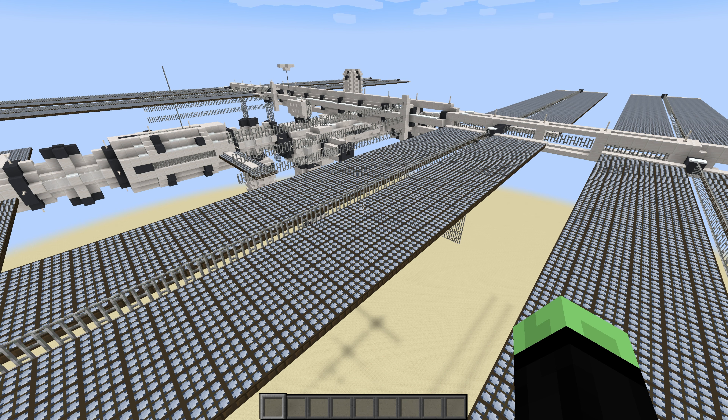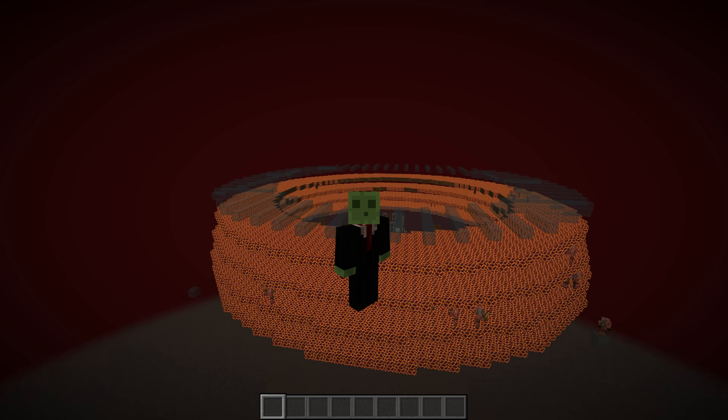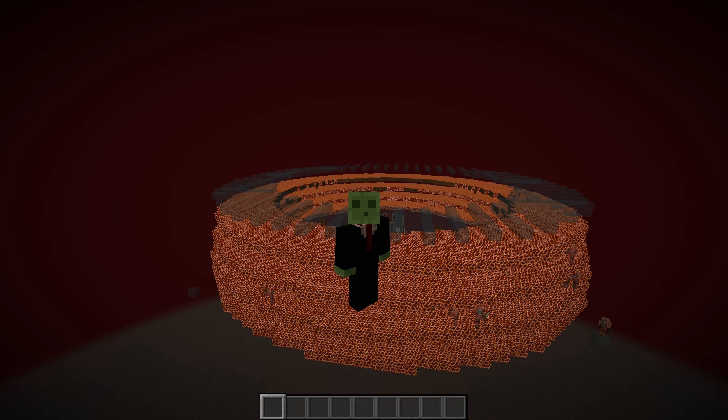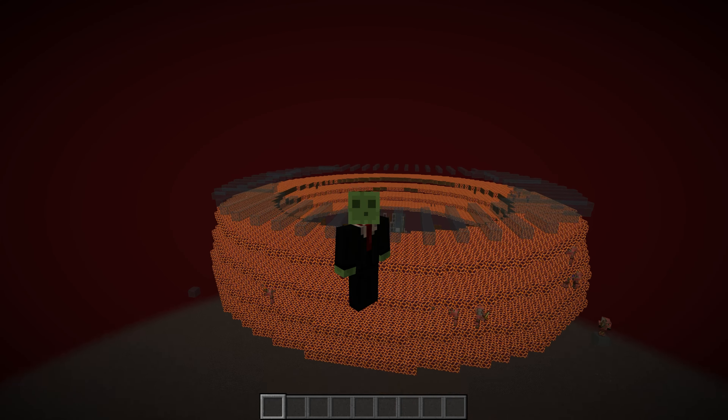Remember when I said we'd make this really cool space station that'll be like a museum for the server down in this void area? We found a design — a replica of the International Space Station that's in orbit right now, and it looks extremely cool. We're going to need an extremely large amount of quartz to build this, and mining quartz is getting really old, so I want to make a piglin bartering setup to do it for me. You can give gold to piglins and they have a chance of giving you quartz. But to have a piglin bartering setup, we need gold, and to get gold, we need a gold farm.